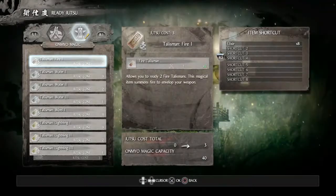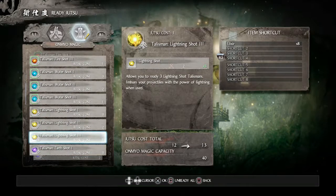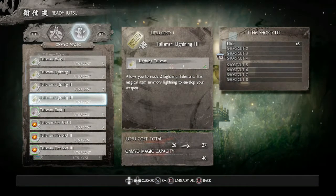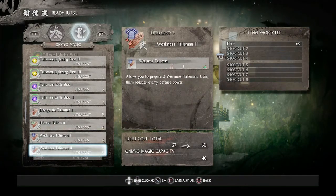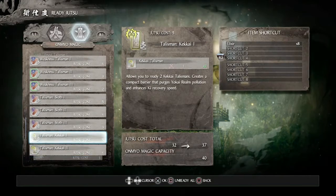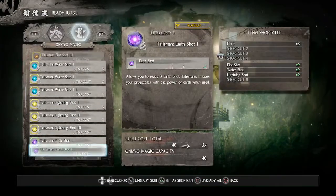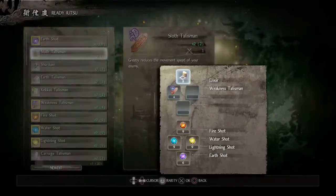Now we're gonna go to Ready Jutsu. I unequipped all of the Omyo Magic in order to let you know what we need to equip. We're gonna equip all the Fire, Water, Lightning, and Earth shots. Then we're gonna equip the Water talisman, Earth talisman, as well as level two and level three of both Sloth and Weakness, and also Carnage. You won't be needing much of Kekai in the mission we're going to. After that, we're gonna be equipping all the shots on the second shortcut, and then on the first one we're gonna be putting Sloth, Weakness, and Carnage along with elixir.